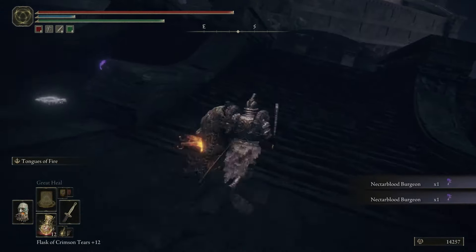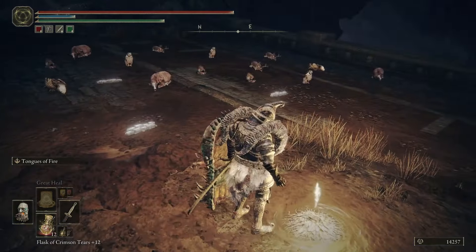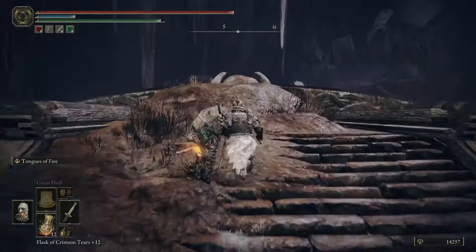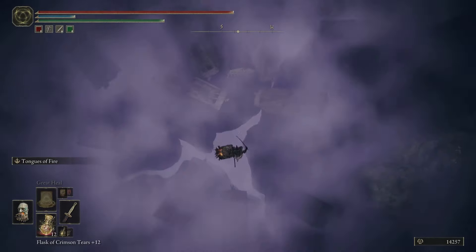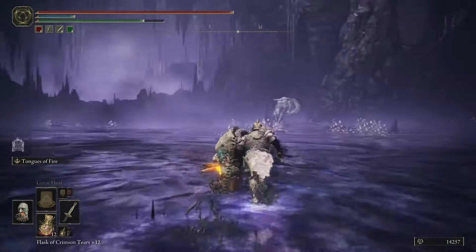You're going left, go around to your right, then turn left, then go left again and you'll be at the Fissure Depths Site of Grace. Then proceed straight forward, go to the head of the end and drop down. Now you can fight the Putrescent Knight. If you found this helpful, consider subscribing for more quick guides.